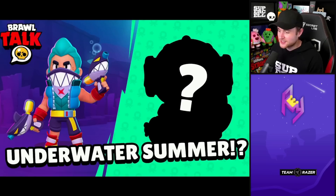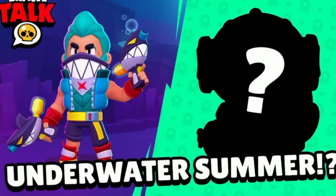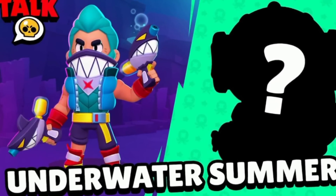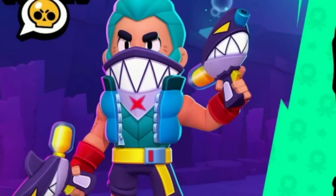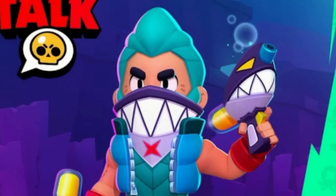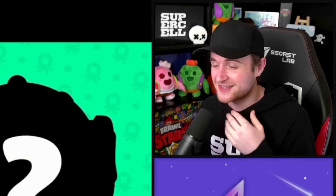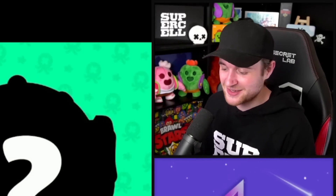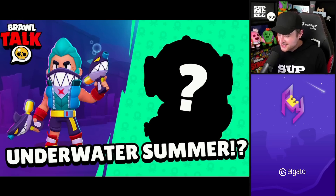At face value, first impressions - this update's theme is looking very very exciting. If all the skins are kind of designed around this concept that Colt has, where he's literally underwater, as you can see in the background we have some underwater structures back there as well as bubbles floating up, and it looks like he's got a face covering so he can breathe underwater. The vibe is exceptional - we might be playing underwater in this update, that's so cool. But of course getting into the most important thing on this thumbnail in my opinion...